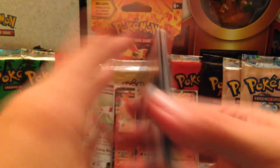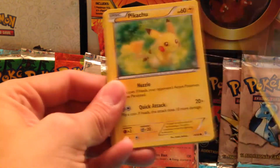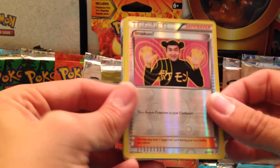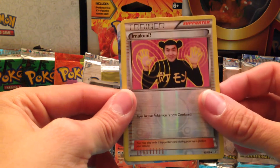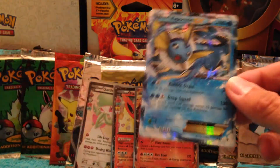We'll stick with three for now. Sky Blue, Raichu Radiant Collection, Metapod, Cloyster, Pikachu, Paras, Meowth, Rhyhorn, Ekans, that weird old card — crazy looking. Eevee, and Vaporeon EX. Nice.